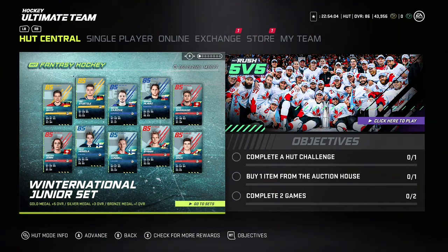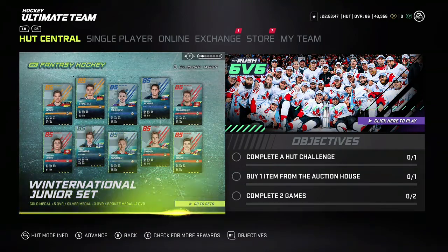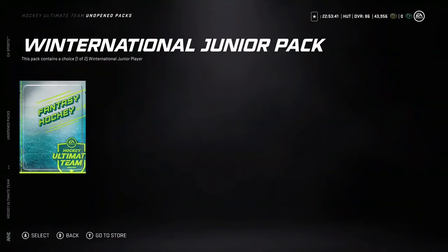Unless I get a goalie paired with a forward or defenseman, I'm gonna pick the forward or defenseman, because I don't really care about goalies no matter what the overall is, to be honest — even if they win gold. Kind of messed up, but I'd like to use them.